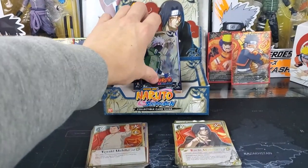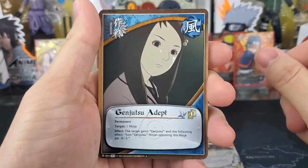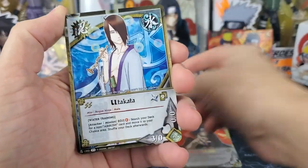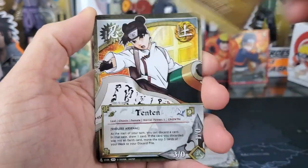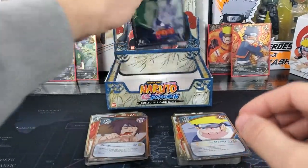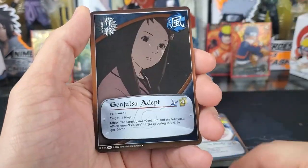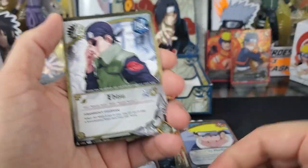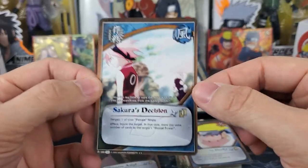Two packs left and we've pulled all four super rares, so this is just to see what kind of rares we get. We have Genjutsu Adept, Application of the First Stage. Our holographic is Dango. Utakata, Sealing Jutsu, Race, Earth Style Headhunter Jutsu, Ten Ten, Gozu, and Tide of the Deadly Combat. And our last pack: Tobi, Taijutsu, Genjutsu Adept — that's our holographic. Shino, Takamaru, Ibisu, Konohamaru, Neji, Rinjin. And Sakura's Decision is the rare.